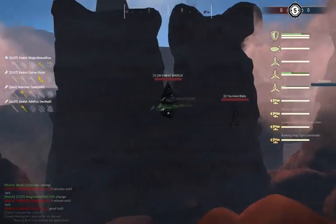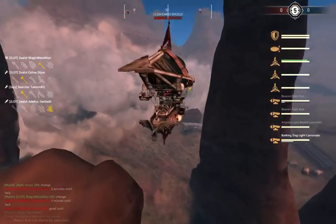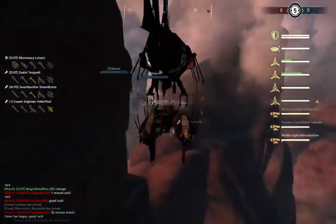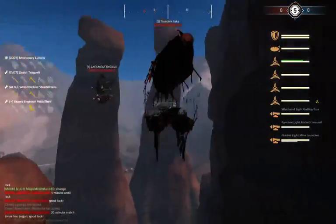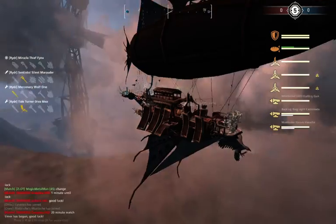As we go through the ship callouts, ship number one is the Zafzmeet Bicycle, piloted by Magic Metal Man. We have that carrot we talked about earlier, Karo and Art Front, with the double flare side. Ship number two is the Tsundere Baca, piloted by Luharis. It is a kill squid. Gatling front, Banshee side, and a mind launcher on the back.